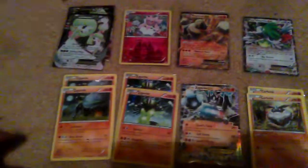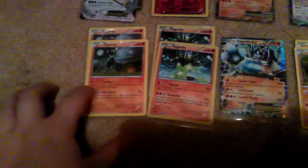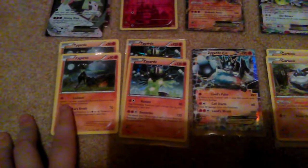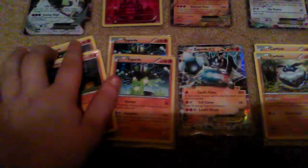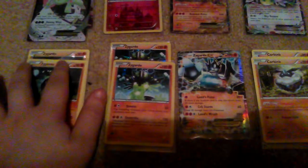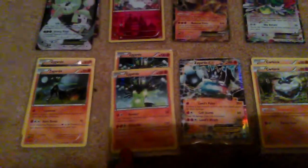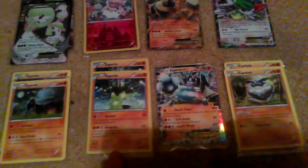We've got two of the Zygarde 10% form. Its first attack, Look Out, lets you switch one of your opponent's benched Pokemon with their active Pokemon — good if you just want to quickly get the active Pokemon out and bring in a benched one.